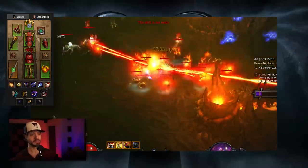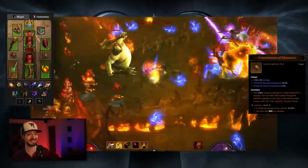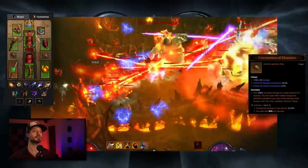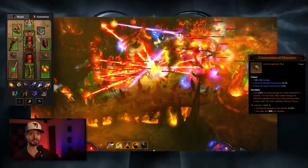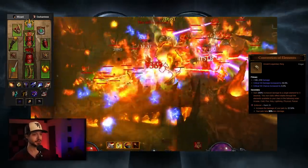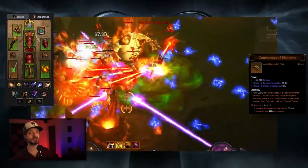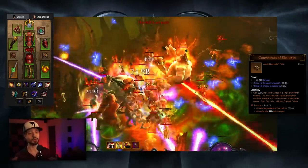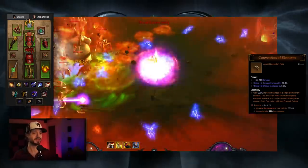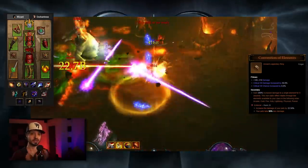We're going to take an Obsidian Ring of the Zodiac to further help with cooldowns, in order to continuously chain Explosive Blasts. We'll take a Convention of Elements to round out the build — just another damage multiplier. This isn't a build where you need to rigorously manage your Convention Rotation Window; you could just set it and forget it, though ensuring you're dealing damage during the Fire Rotation will maximize your output.